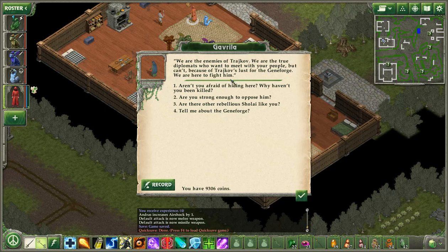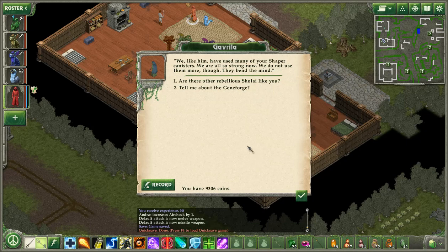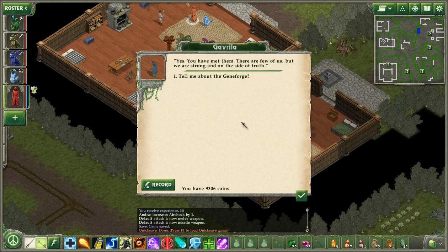'What are you doing here?' 'We are the enemies of Trashkov.' Wait, what? Not the impression I was getting, but I'm glad I was wrong. 'We are the true diplomats who want to meet with your people, but can't because of Trashkov's lust for the Geneforge. We are here to fight him.' 'Aren't you afraid of hiding here? Why haven't you been killed?' 'Trashkov has few people — he cannot spare them to fight us. He hides in there, and we block him in and interfere.' Sorry about removing your blockage, then.